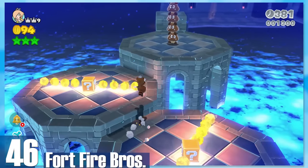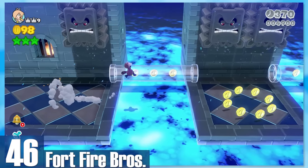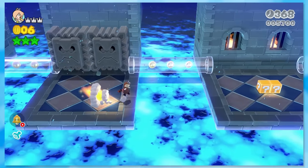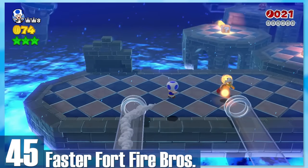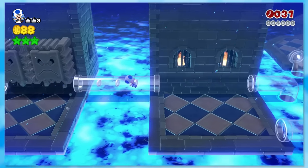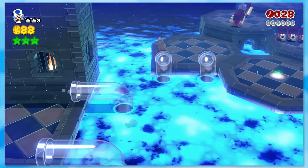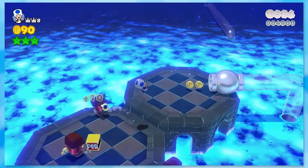46: Fort Fire Bros — one of the trickier stages. You've got a bunch of Fire Bros to flame out and Thwomps to avoid. I enjoy the difficulty and overall blue lava vibe. 45: Faster Fort Fire Bros — the goal is to survive while collecting clocks. While the name says faster, the gameplay itself isn't sped up, though that would be an interesting idea. It's slightly more fun than the original.